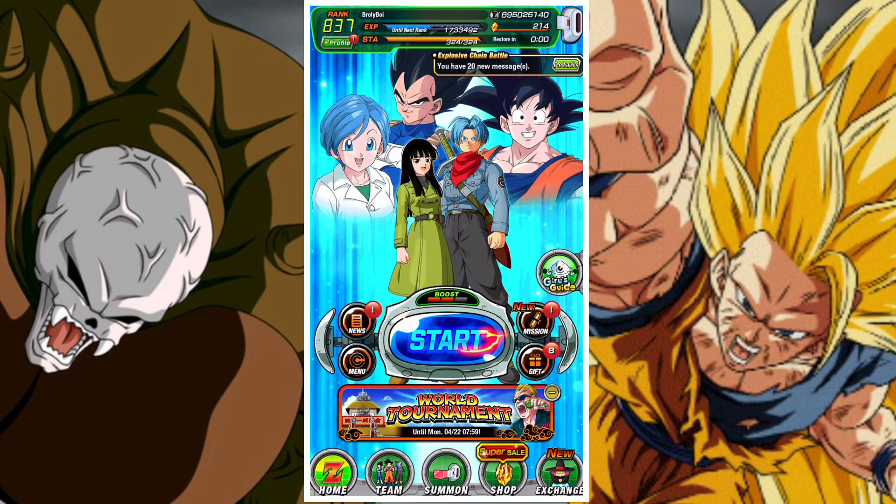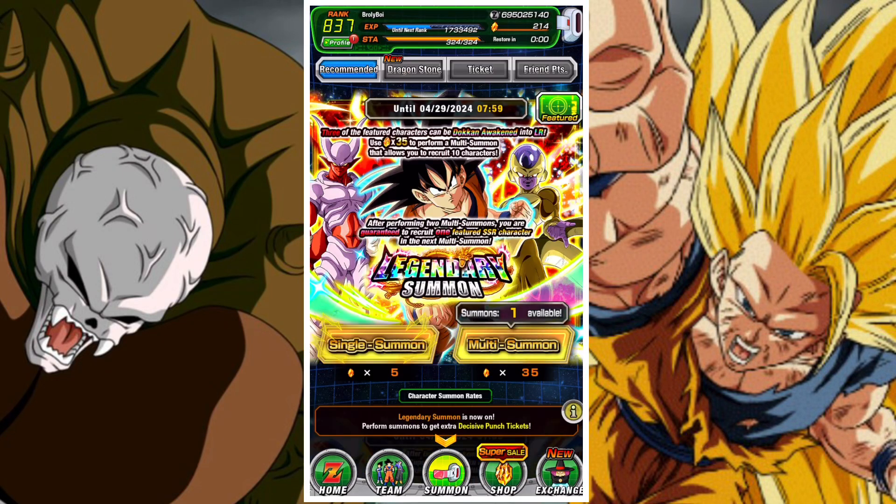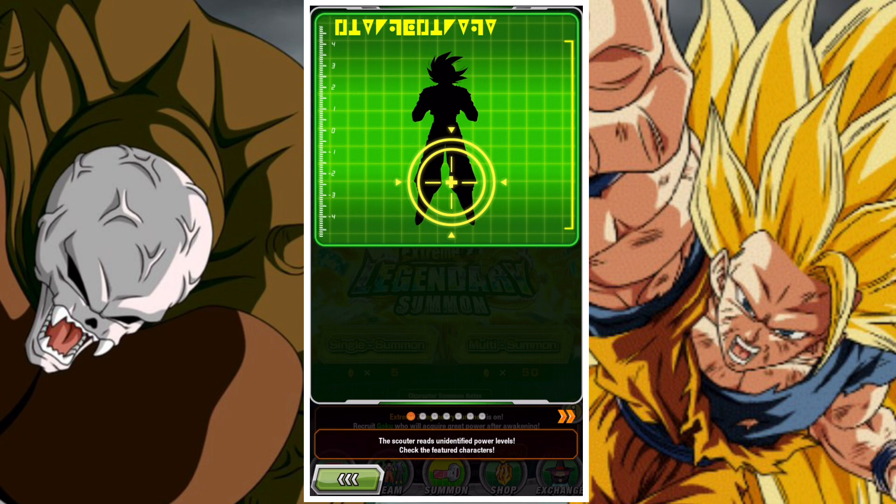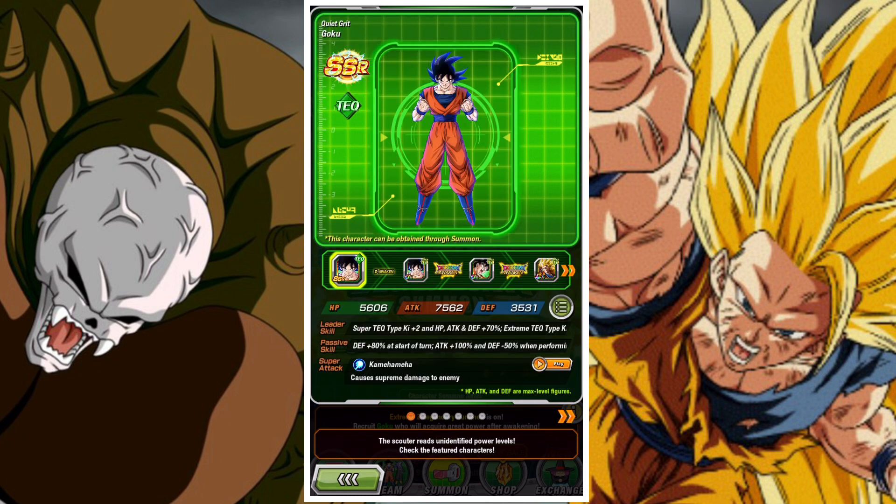Good day and welcome back to another DBZ Dokumetal video. In this video we're going to take a look at whether you should save or summon on the Xtreme-Z Legendary Banner for Super Saiyan 3 Goku, or Golden Fist Super Saiyan 3 Goku. Now, to save you all the 2 minutes and 30 seconds of time: do not summon.